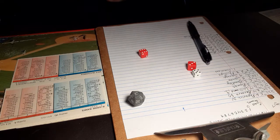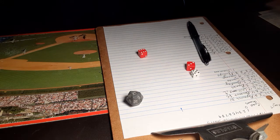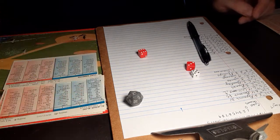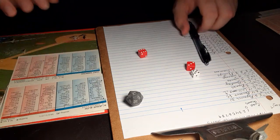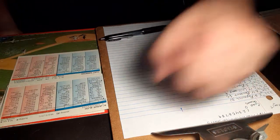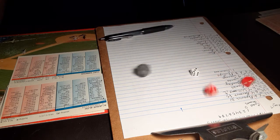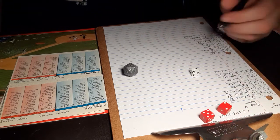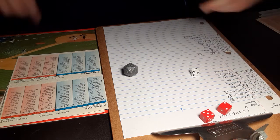We go to the bottom half of the first — Cubs nothing, and the Giants coming to bat. Leading off for the Giants is Jesus Alou playing left field. Here's the pitch from Simmons, the left-handed pitcher facing the right-handed batter. A 3-7 against a lefty — ground ball to short. Popovich is there to get Alou.